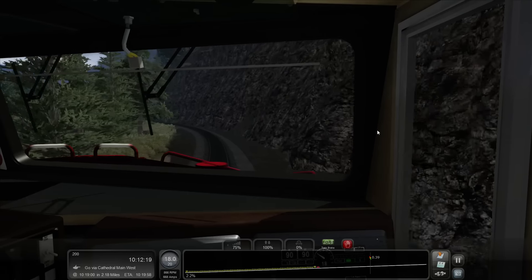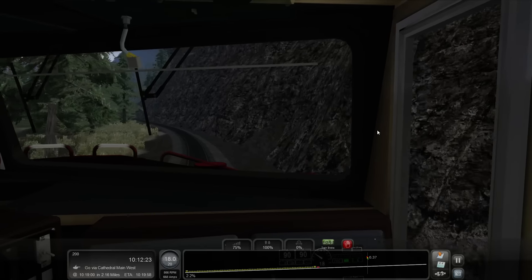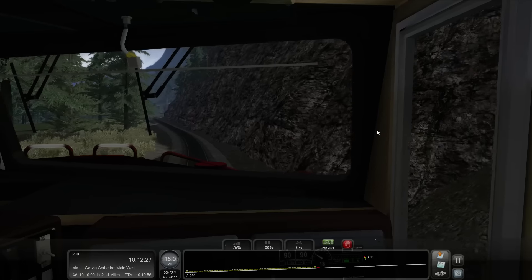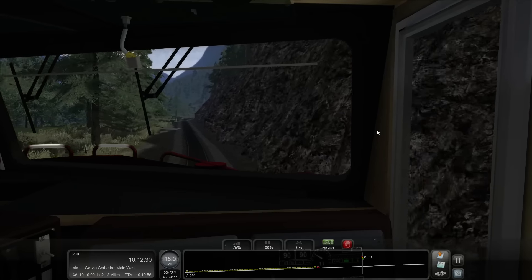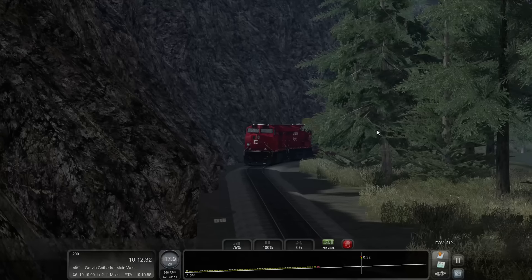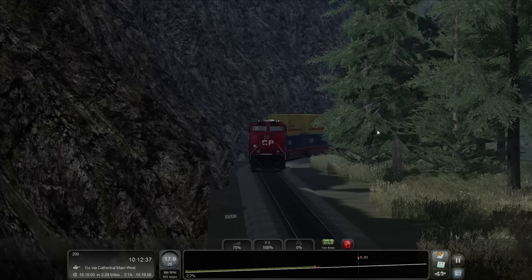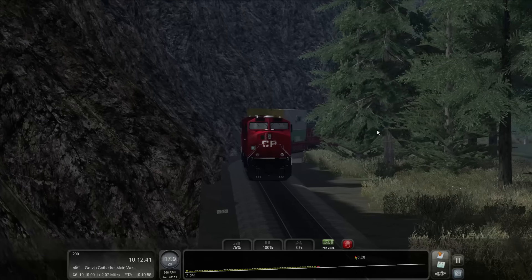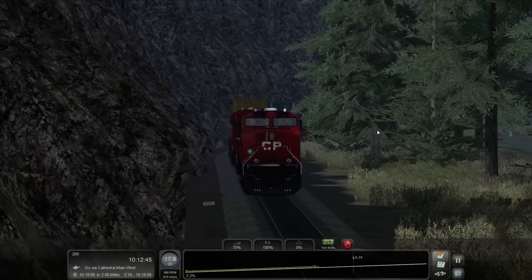We're on a schedule — we don't want to lose time. 2.2 percent incline, looks like we're still ascending the summit. Very cool. 17.9 — we're actually losing speed still. That's crazy. We'll keep an eye on it; we may not lose any more, who knows.